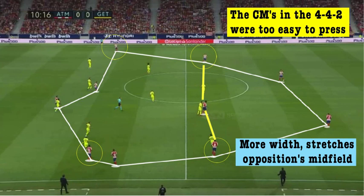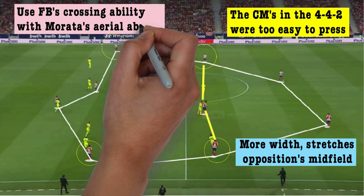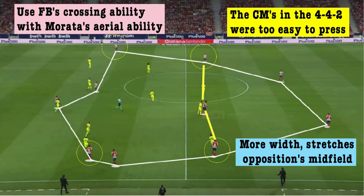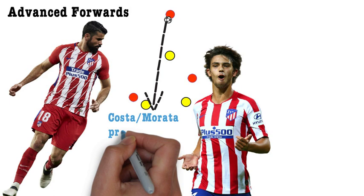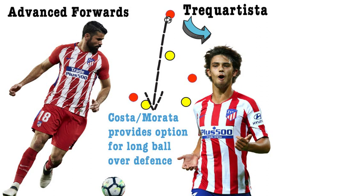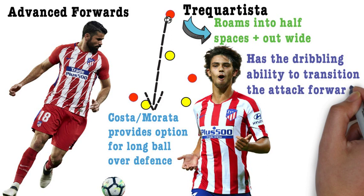The signings of Kieran Trippier and Renan Lodi appear to have been made with a calculated view of using Alvaro Morata's aerial ability, as both players are excellent deep crossers. As we saw at Chelsea with Azpilicueta's crosses from deep on the right flank, Morata is exceptional at moving into space and finishing with his head when presented with this sort of service. The two forwards Joao Felix and either Costa or Morata play different roles — Morata and Costa lead the line as advanced forwards, positioning along the backline to make runs in behind defenders or into the channels. Joao Felix is more of a trequartista, given the freedom to roam into deep positions in the half spaces or out wide to isolate a full-back, and is excellent at dropping off the front line and transitioning the attack forward with his dribbling ability, which is an asset new to this Atletico side.